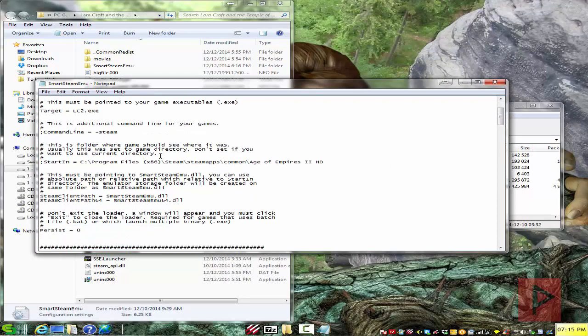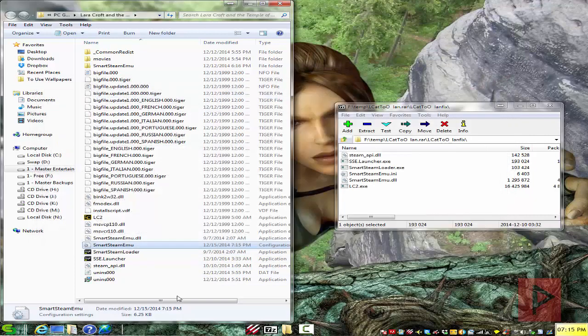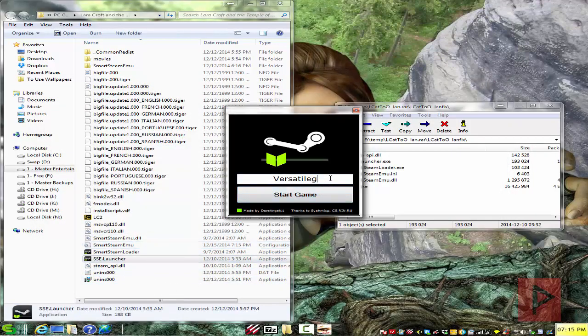Scroll down to the section where it says persona name. Here you can type in your name — I'll say 'versatile' for example. Click on File, click on Save. I also think that if you click on the SSE launcher, you can also set your name there as well.